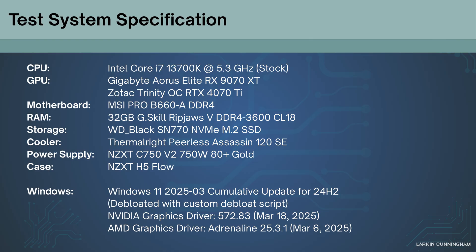Before moving on to the individual charts, a quick word about the test system specs. The CPU used was an Intel i7-13700K paired with DDR4-3600 memory. The 9070 XT model is the Gigabyte Aorus Elite, which is factory overclocked by 130 MHz. The 4070 Ti model is the Zotac Trinity OC, which has a more modest 15 MHz factory overclock.